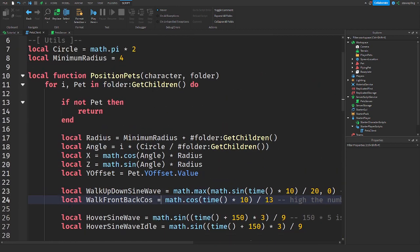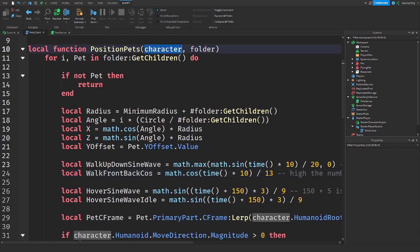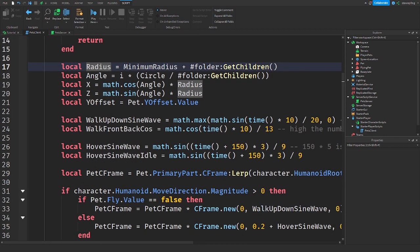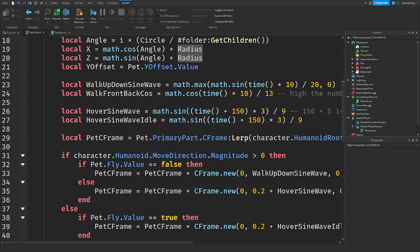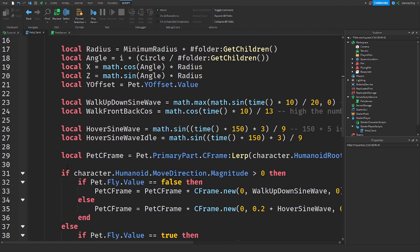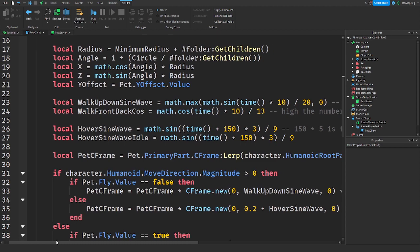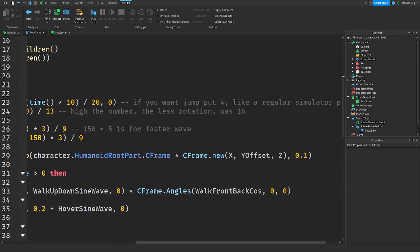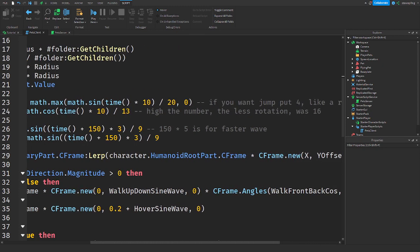The PositionPets function brings in a character — your player's character — and your player's folder. It loops through every pet in the folder. If there's no pet it stops the function. This is positioning the pets based off the amount of pets in the folder, the angle, everything like that. I'll let you guys look at the comments in the code.